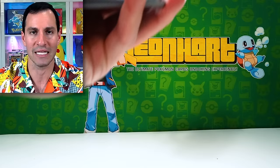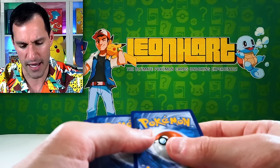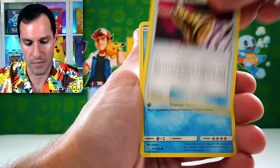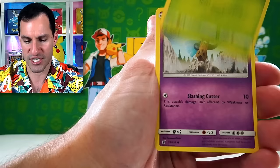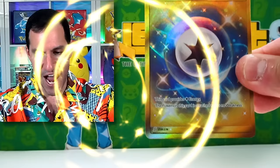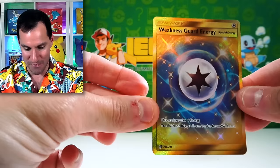Metal energy. We did a cool opening of this and I think we actually pulled the hyper rare Mewtwo and Mew, or at least I pulled it fairly soon after in a video on the channel. I was ready to move on pretty fast because I had pulled what I wanted. A golden Weakness Guard Energy — beautiful! That really is a beautiful card.